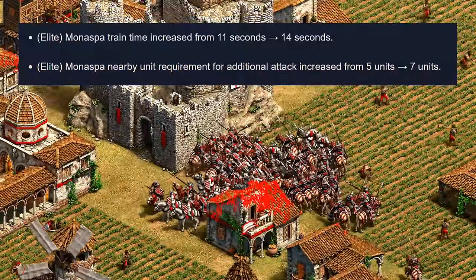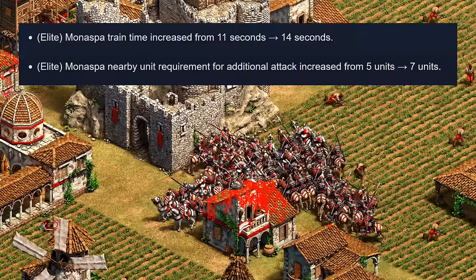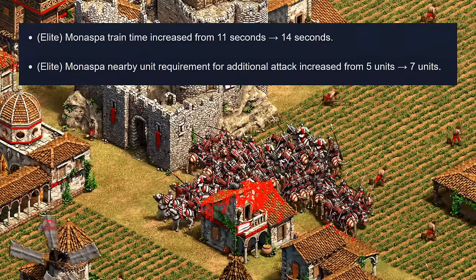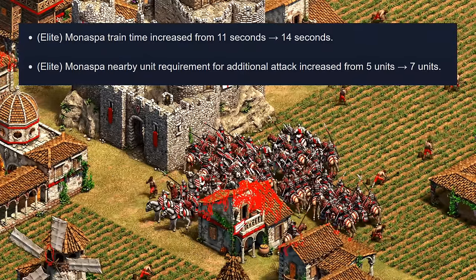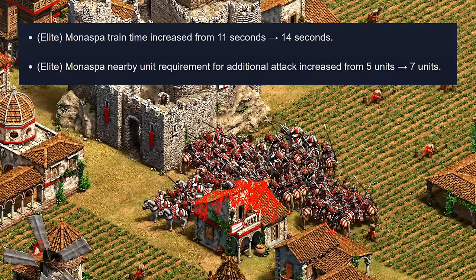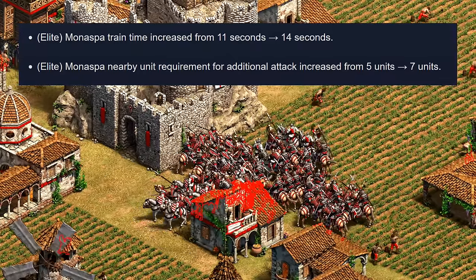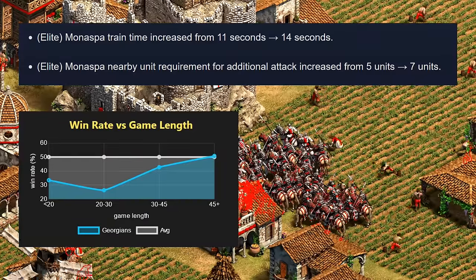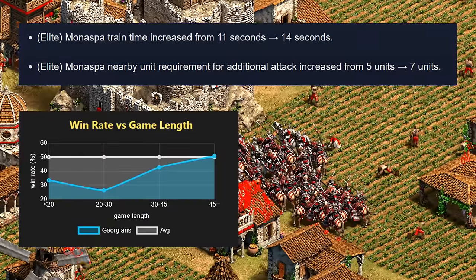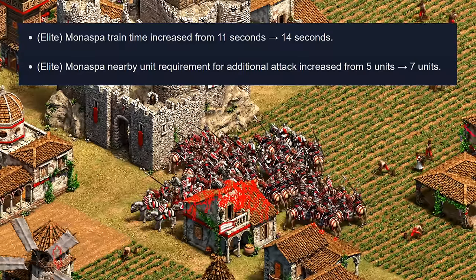My takeaway is this really seems to be trying to boost scouts into knights, and it works out as a good way to target that specifically with surprisingly little collateral damage or extra help for other units. On top of this change, the monaspa's training time is slowing down from 11 to 14 seconds, and it now takes seven nearby units instead of five to boost their attack by one. This change is obviously to slow the snowballing of that unit. With the cleaner dark age, better scout healing, and better knight healing, they're really trying to target the early to mid game where Georgians were weakest while cutting down on the oppressive late game — overall a very smart set of changes.